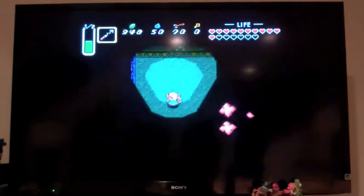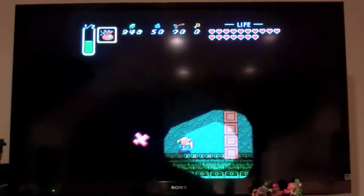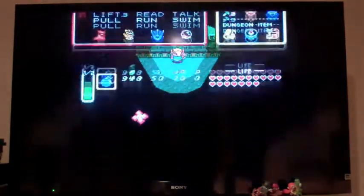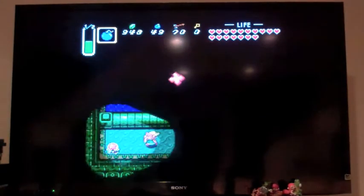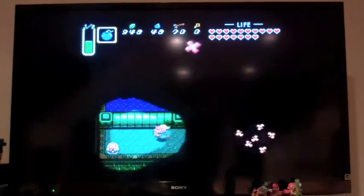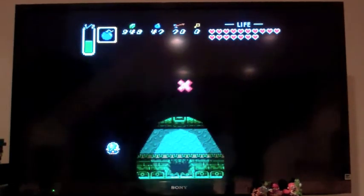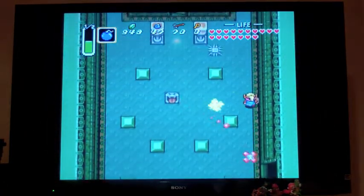Let's just use our hookshot like that. I haven't been using my magical boomerang in quite some time — I'm proud of myself. Okay, we need to use it again, but we have a bombable wall right there. I'll go in this room — I think it's just rupees. This might have been the room I was thinking of. I don't know where you'd get another key to open that other door. Part of this room is rupees but I don't know how you get there.